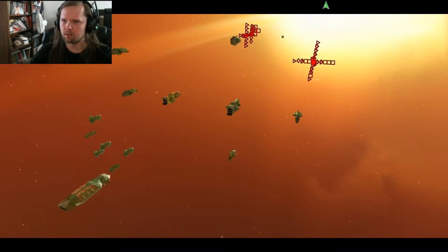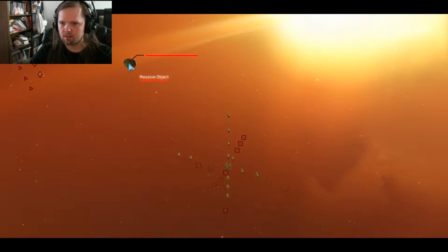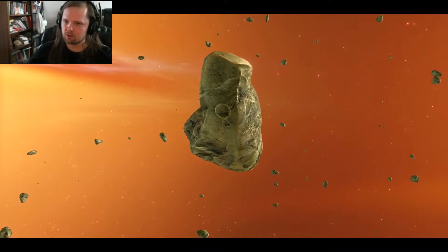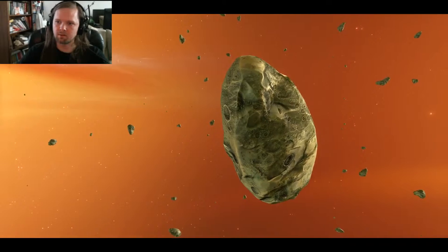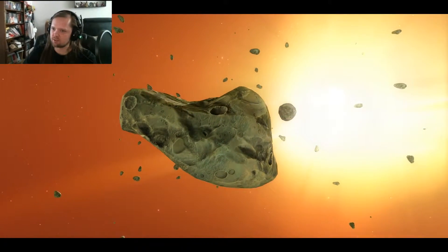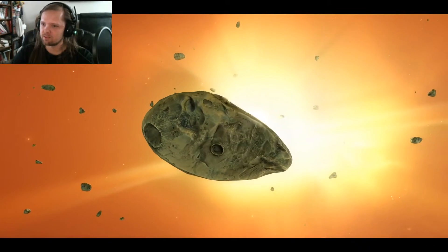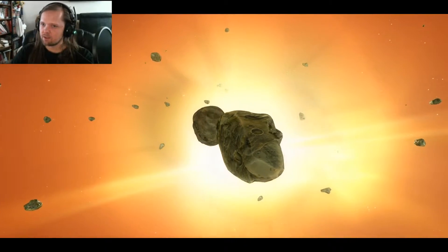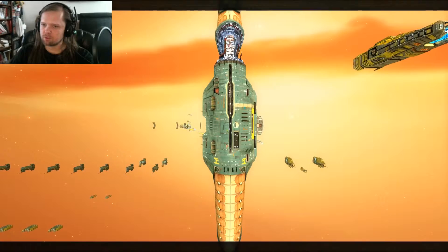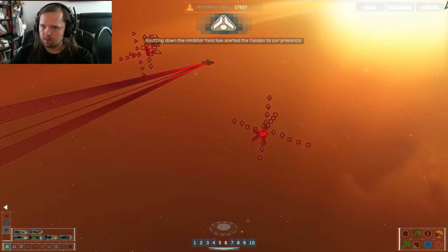That's my sensor array able to see them from that far away. Massive object detected — this is what I thought this mission was going to be. Basically that thing is going to be on a collision course with the mothership and I have to blow it up before it hits or it's game over. They literally hurl a huge rock at us — it's like Advent Rising all over again, actually this game came first. You'd think you'd be able to just move the mothership out of the way, but for some reason right now you cannot. It's escorted by a massive enemy fleet — the inhibitor field has alerted the Taiidan to our presence, not surprised.